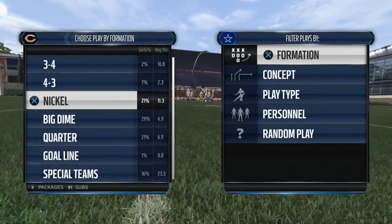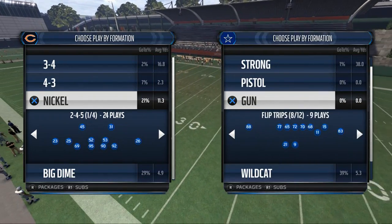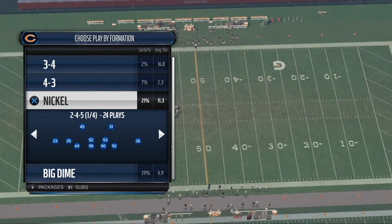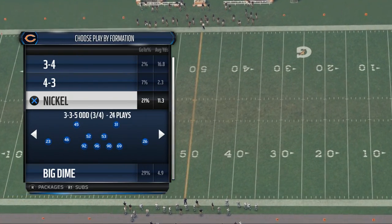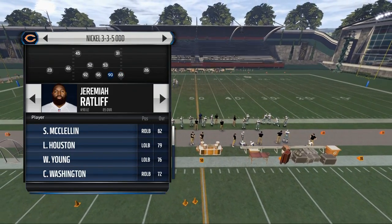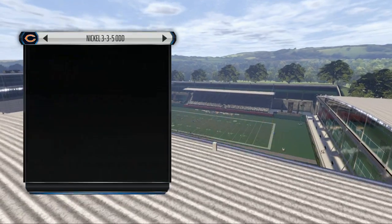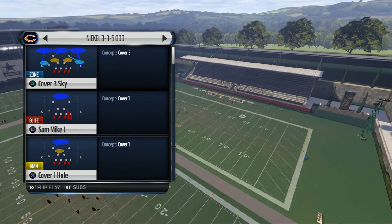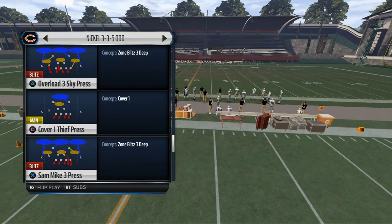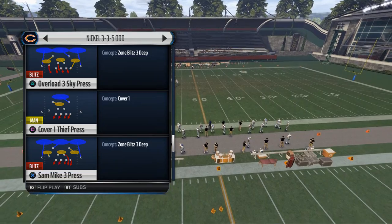Let's go over the play breakdown. It's from the Nickel 335 odd and we're going to use a basic shotgun formation - I like to use the Trey Open or whatever just to show you the pressure. This will work in-game. What we want to do is put our best pass rusher in the right slot - for the Bears that's Jared Allen. The play I like to use is the Sam Mike Three Press - it's a Cover Three press style of zone blitz, and some adjustments we're going to make will make this play even better with more coverage and faster pressure.